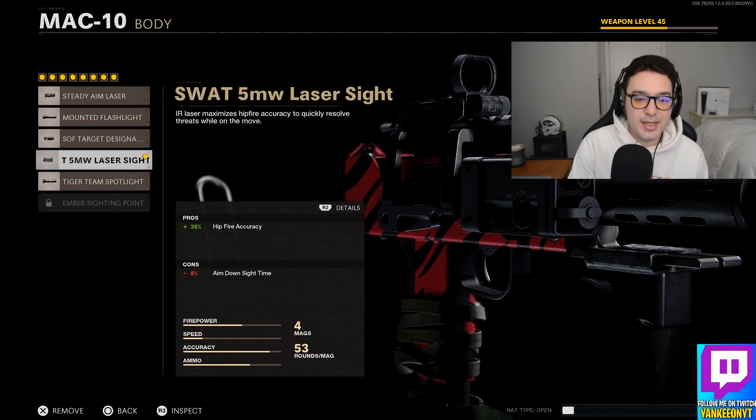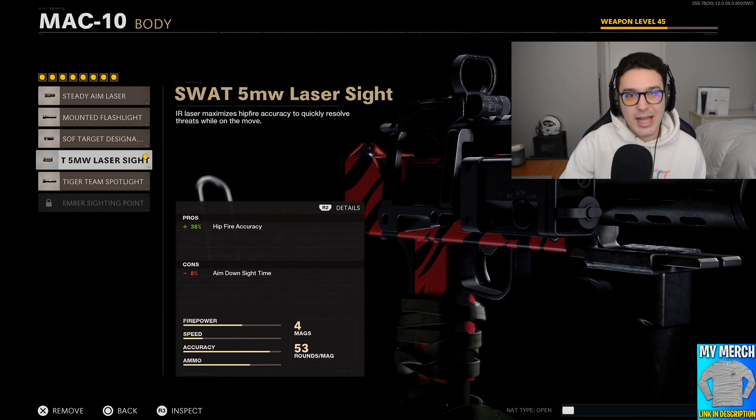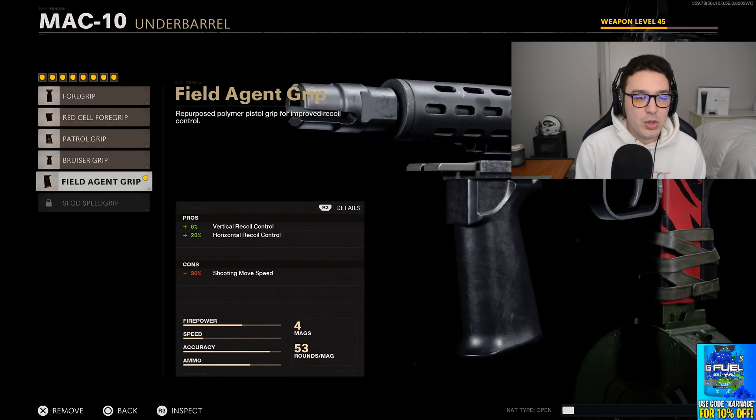We have the SWAT Laser Sight, which gives you a 30% increase to your hip fire accuracy. This gun shoots so fast, and when you're pushing up aggressively you're going to get into that enemy base as fast as possible. There are a lot of times where it's much easier to just hip fire than to aim down your sights, so adding the laser sight is going to make things so much easier.